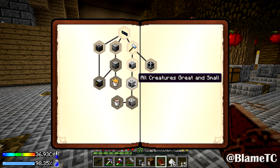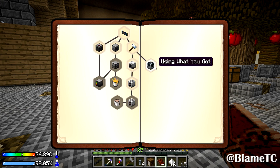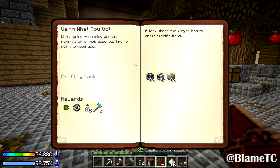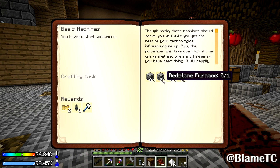The next thing is all creatures great and small — we've got a rancher, a chronotyper, and a breeder. The chronotyper I think moves animals around or something like that. And there's another quest: using what you got — with a grinder running, you can make a lot of mob essence. So we've got an auto spawner, an auto anvil, and an auto enchanter. Those are rewards including a safari net reusable and a safari net single use. And basic machines: the pulverizer, the redstone furnace, the energetic infuser, and the auto patcher.